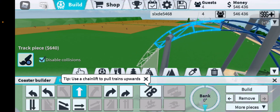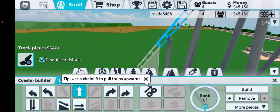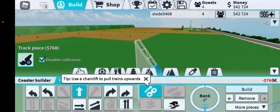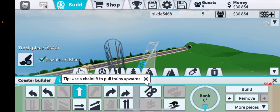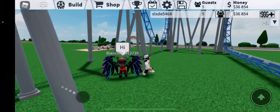Drop it down like that. Then add a chain lift right here, go up at least this much. Do this and this, and then you're done with the Batman side.